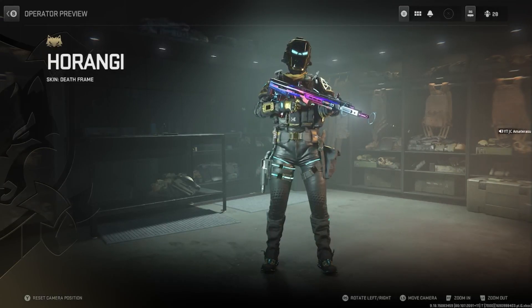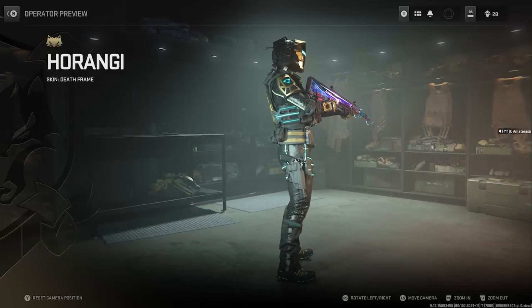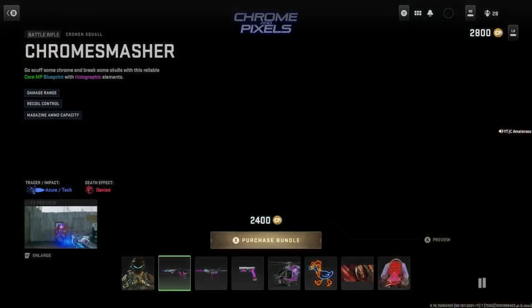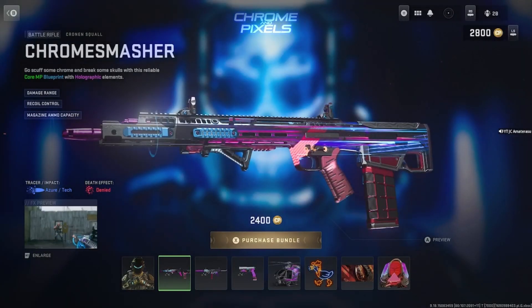Look at the gun he has, look at that mask. It switches out from black to blue eyes to a straight skeletal face. Got the Chrome Smasher, Cronin Squall.